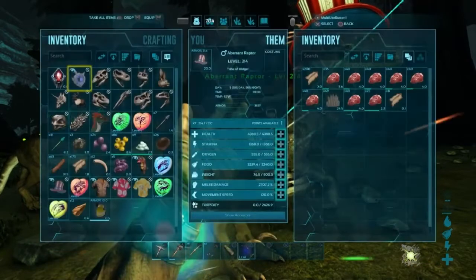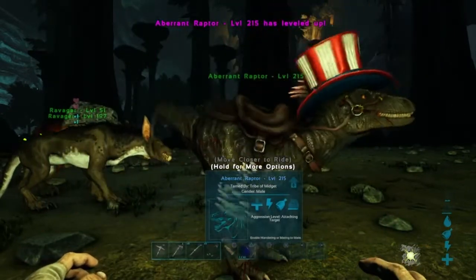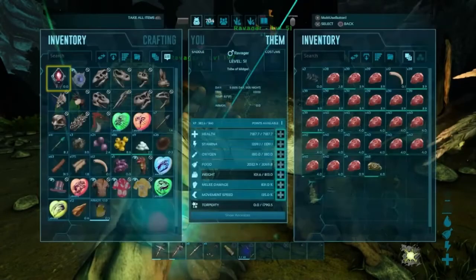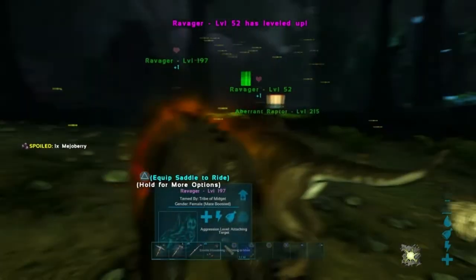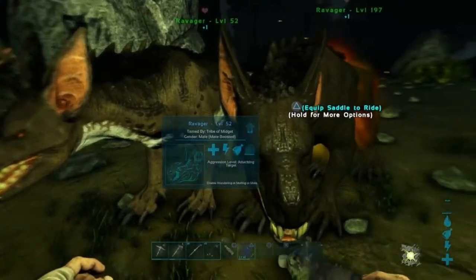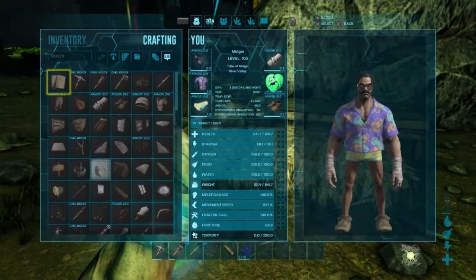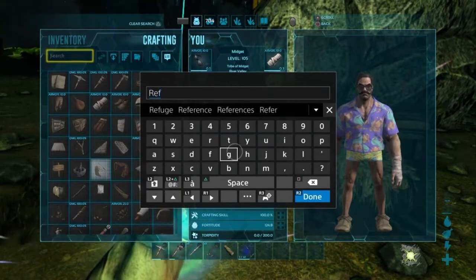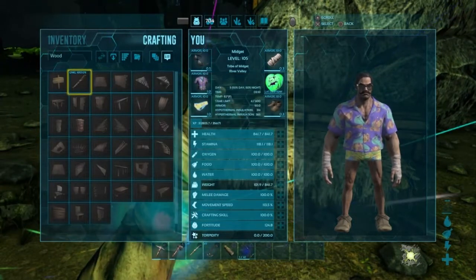I was talking to my friend Frasier Animations 2020 — go look him up, his videos are great — and we found this Raptor and this Ravager. I couldn't pass up the chance, I couldn't just not tame them, so I did. Sorry I tamed them off camera, but we got them.